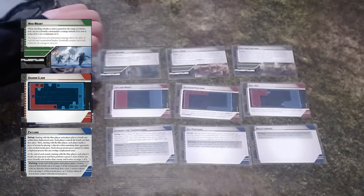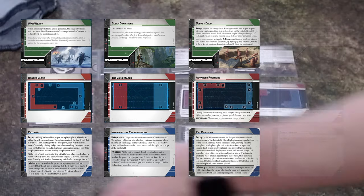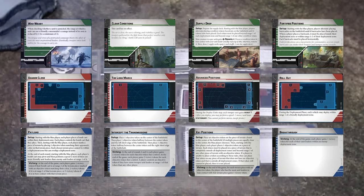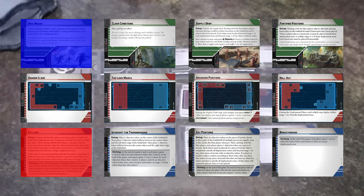This was a retry of my prior Separatist force in an attempt to have a better result. The Republic player is one of our youngest and least experienced, though it did not have a major impact — most of the game ended up being decided by the dice rather than solid or advanced tactics. This was also our first opportunity to use our new Geonosian teeth models for cover.